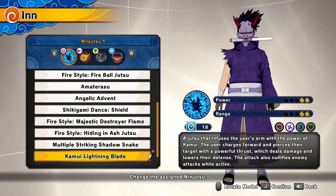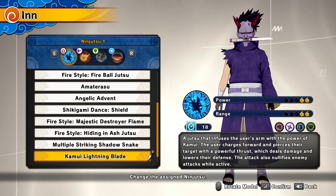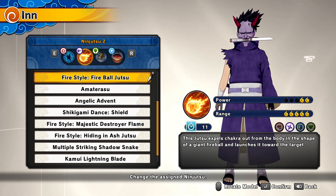The Kamui Blade doesn't do massive damage but it lowers their defense — that's the key. You hit them with the Kamui Blade, combo that with the Demon Wind Shuriken, then finish them off with Fireball Jutsu. It's an amazing combo — you just kill them instantly. Let's go straight into it and I'll show you why it's broken.